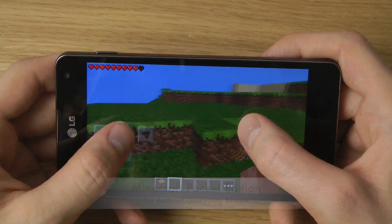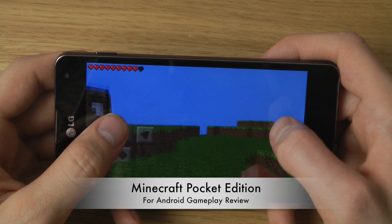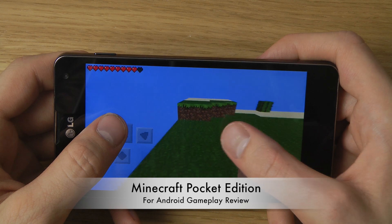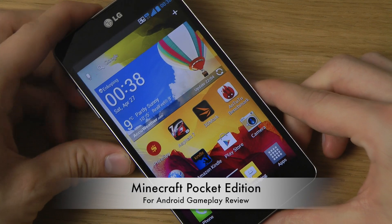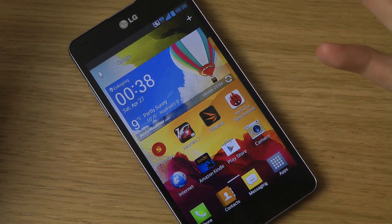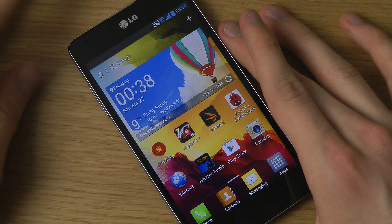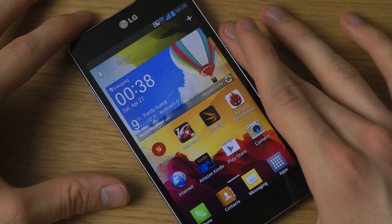Some people have also been asking me about the Optimus G getting warm during long gaming sessions, and I want to check that out a bit more. So yeah, just a quick video checking out Minecraft Pocket Edition on the amazing Optimus G smartphone. I hope you enjoyed it — check out the game link in the description, have a good day, and I'll see you all in the next video. Peace.